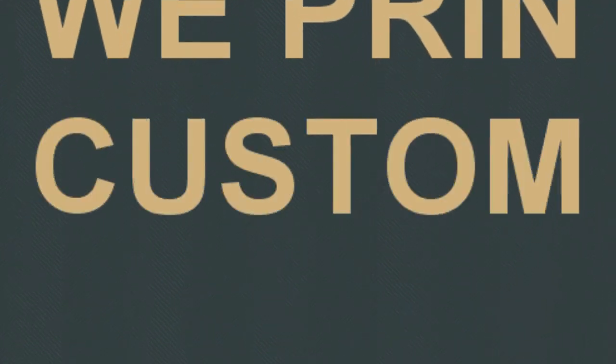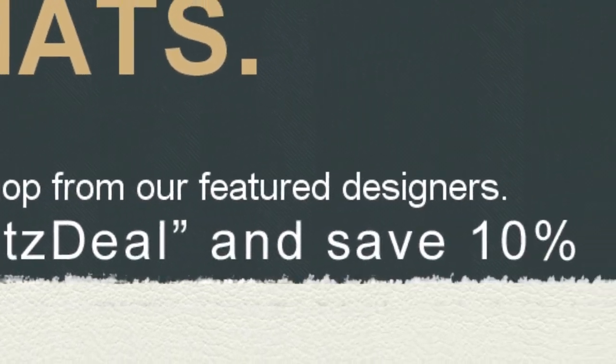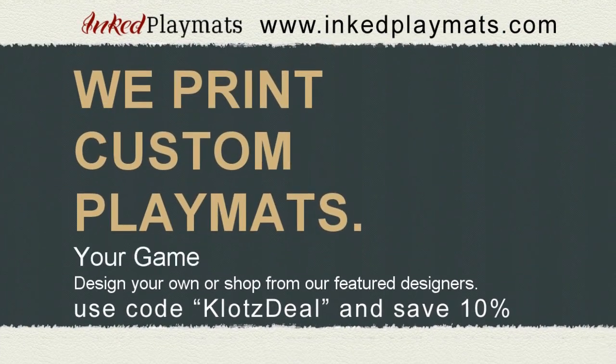Start by Inked Playmats at Inkplaymats.com, your place for custom-made playmats. Design your own or shop from other featured designers. Use promo code CLOTTSDIL to save 10% on your order. Inked Playmats, your game, your style.